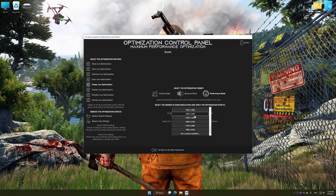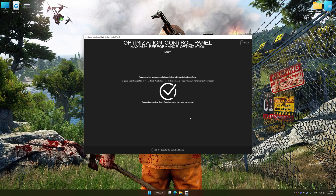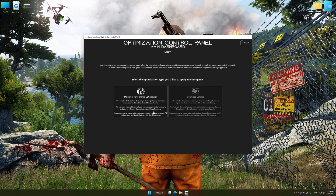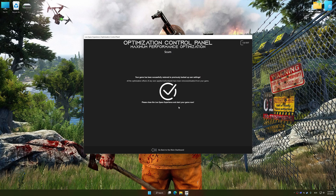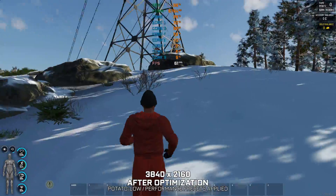Once the optimization control panel has loaded, select the desired optimization presets and the rendering resolution for the game. Feel free to experiment with the optimization presets and rendering resolution to see what works best for your system. To apply the optimization, press the Execute Optimization button and then start your game. Also, if you are unsatisfied with what you see, you can easily remove the optimization effects.